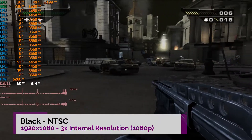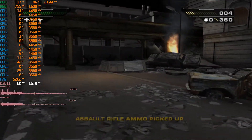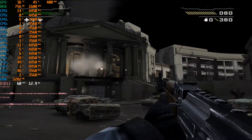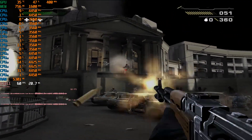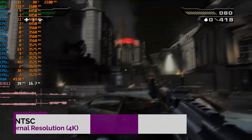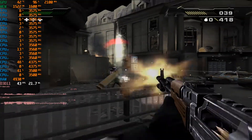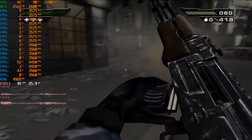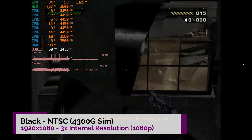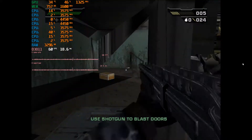Here we have Black from Criterion and EA. This is running at 3x internal resolution — once again the American version. Good game if you haven't played it; the control scheme is a little weird but it's from that era. At 3x internal resolution, absolutely fine — no problems at all. The CPU is running about 50% and the GPU about 50%, so perfectly playable at 3x. Moving up to 6x resolution which is 4K, we start to hit the limit of this APU. GPU is running about 100% and the frame rate is around 40fps average, so not playable at 4K but perfectly playable at 1080p. On the underclocked APU at 3x, the emulator completely lost it — no matter what I did I couldn't fix this odd texture issue.